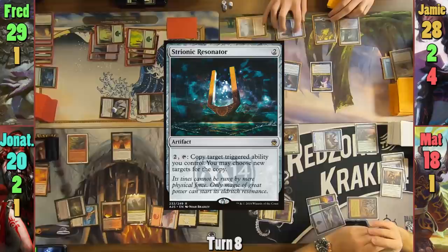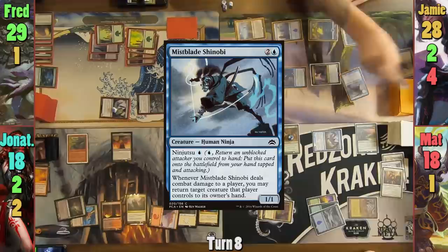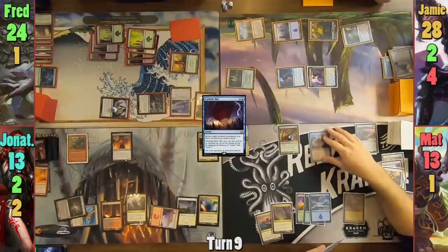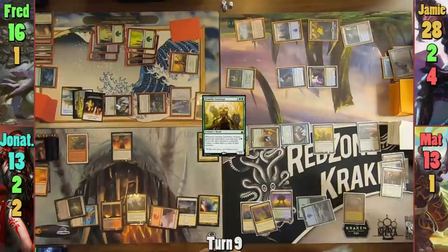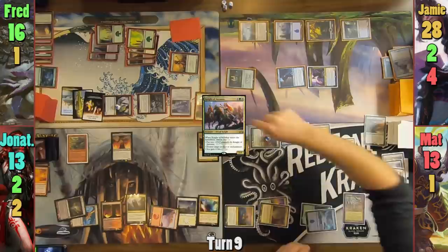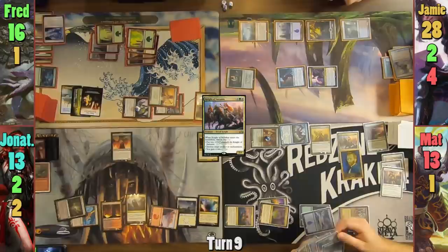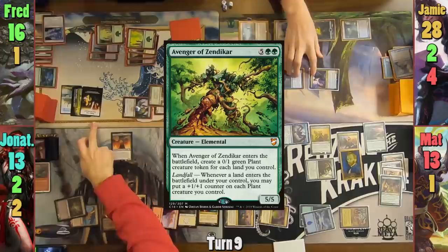Jameson draws for turn and plays a Strionic Resonator in his main phase. He swings Yuriko and Tetsuko at Jonathan for 2, and responding to his Yuriko trigger, activates the Strionic Resonator to get a second copy of the ability. He reveals Mistblade Shinobi and Cyclonic Rift, dealing 5 to all of his opponents. Matt draws for his turn and hits Fred for 8 with his creatures. In his second main phase he casts Bramble Sovereign and draws from the Resurgence trigger. Matt then taps 6, paying 3 to cast Knight of Autumn and draws from the spell, then responds to the Sovereign trigger, paying 2 to make a token copy of the Knight. He has the original Knight blow up the Monument and the token copy blow up Fervor. Matt casts a Birthing Pod and with remaining floating mana from his Cradle activates it, sacrificing the Bane of Progress to grab a 7-drop — out comes Avenger of Zendikar. Matt gains 6 plant tokens and passes to Jonathan.